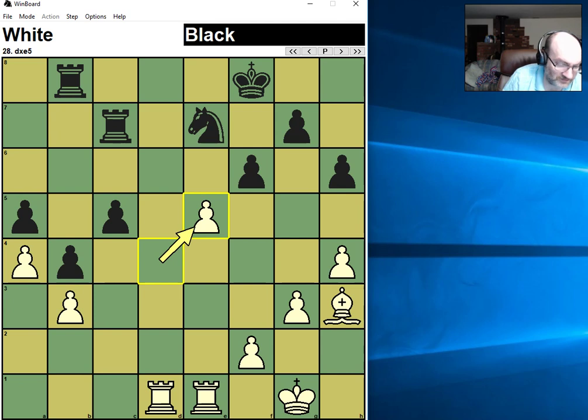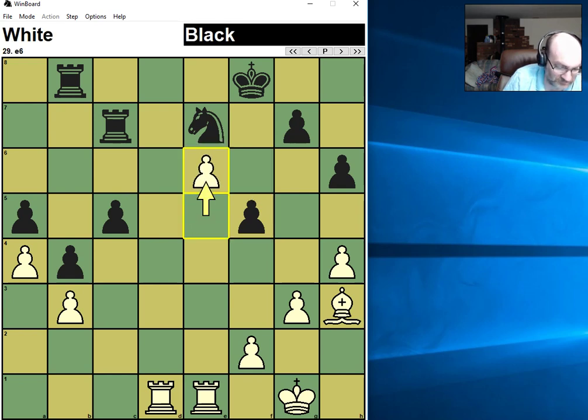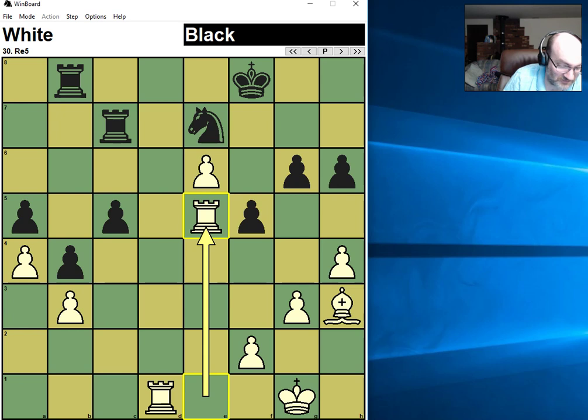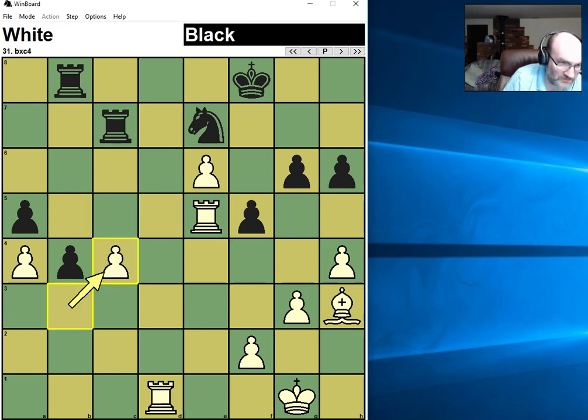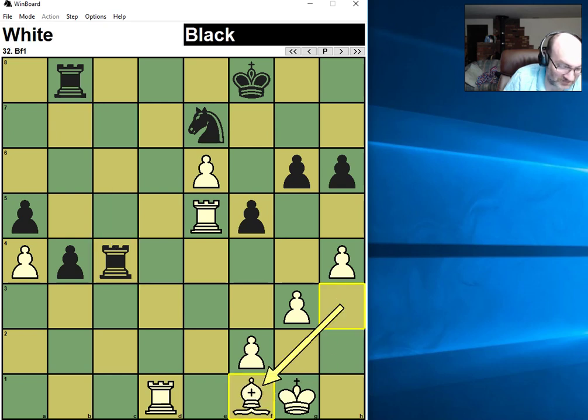For several moves Fritz says Nc4 is the right move. Fritz says bishop f1 is also the move too. I thought e6 was good though. Fritz still thinks f1 is the move. And finally black plays Nc4. Fritz says black is slightly better.